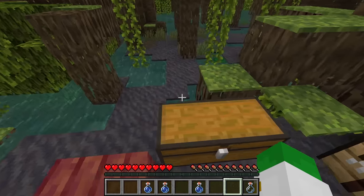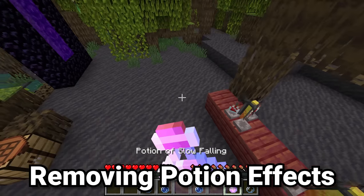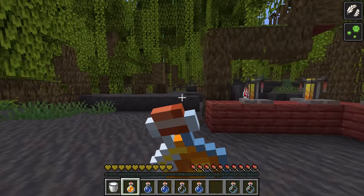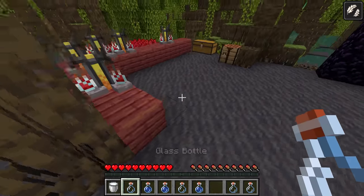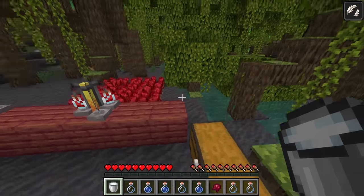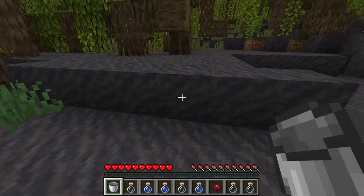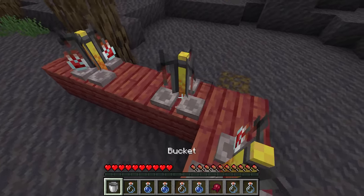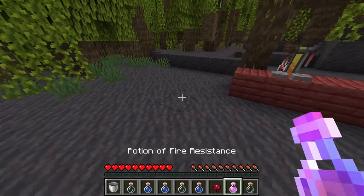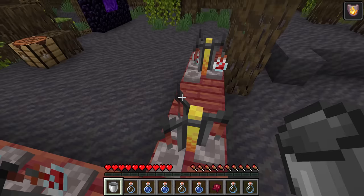A big question is what if you get an effect you do not want? If you have the poison effect and only the poison effect, honey is an antidote that removes only that. To get rid of absolutely every single effect you have, drink a milk bucket — it will clear all status effects. Having a large supply of milk buckets is a great idea, but be aware if you're in lava with fire resistance and you drink a milk bucket, you could definitely die.